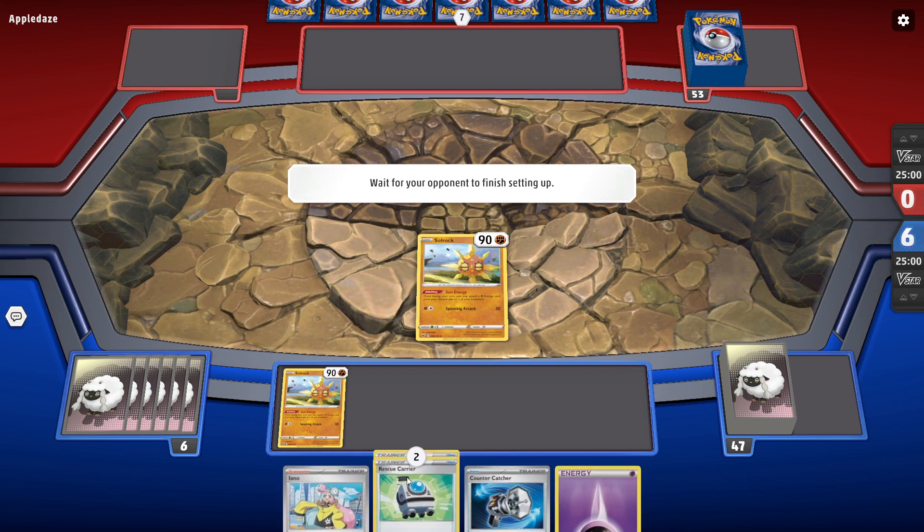Unfortunately our hand's pretty not great, so we're going to have to Iono immediately, which isn't the best but it's okay. The Cresselia play works out an okay amount of the time. That's another card you could cut for Jirachi — just kind of depends on your luck.